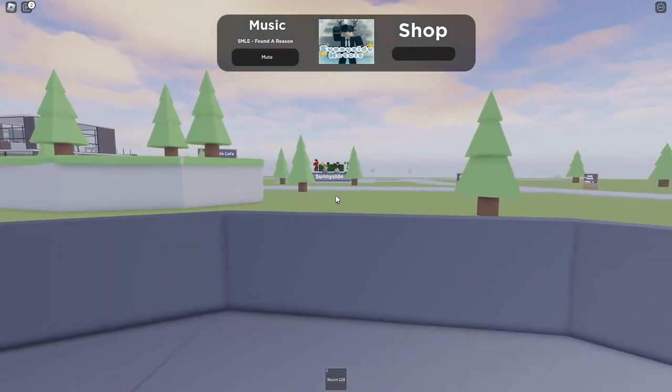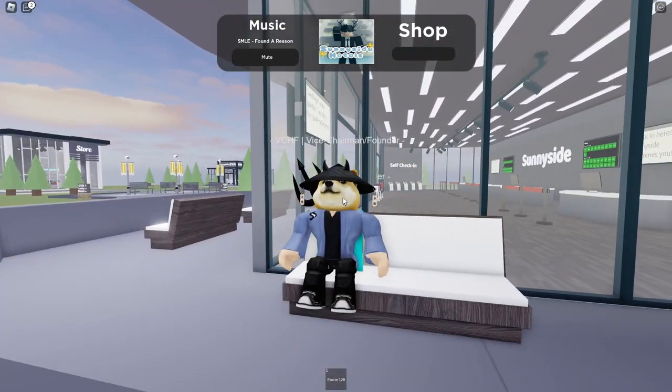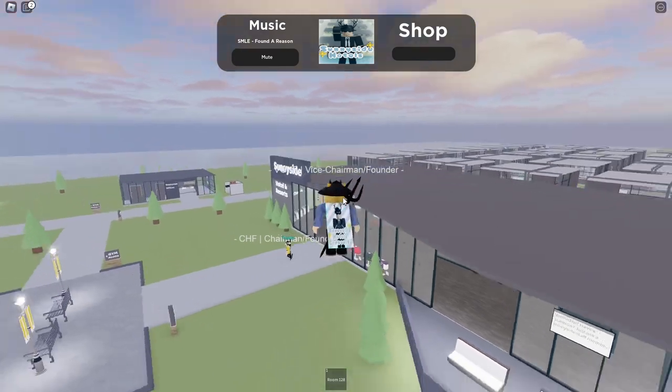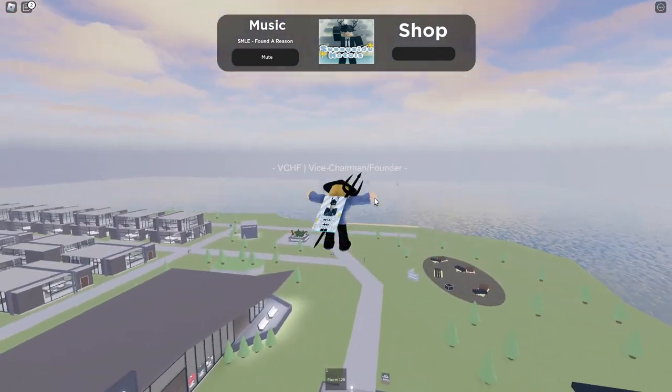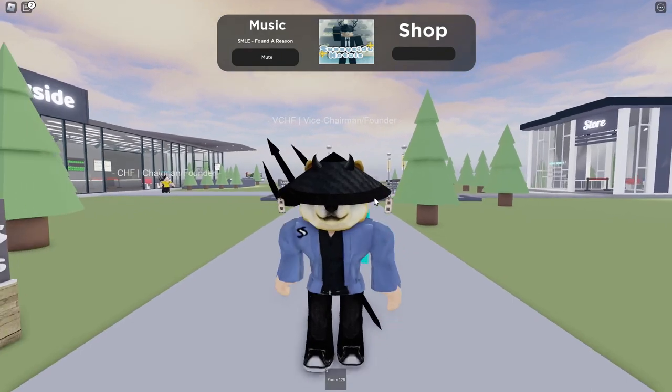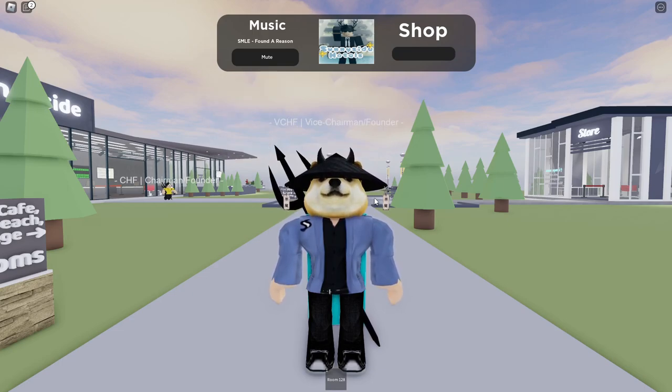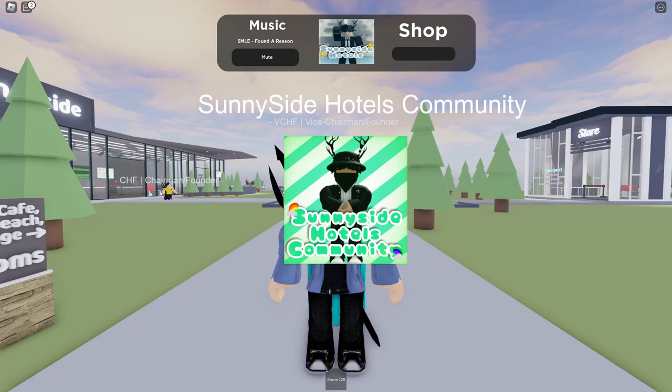And we have this balcony area where you can sit down and just have a relaxing chill. And that is Sunnyside Hotels Community! Thank you so much for watching this video — make sure you like, subscribe, and share this so all your friends can see it, because this is Sunnyside. Have a great one, this has been your boy Vice Chairman Suchdog, out.